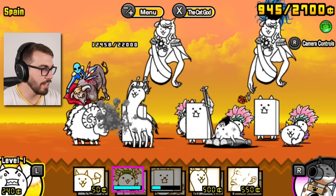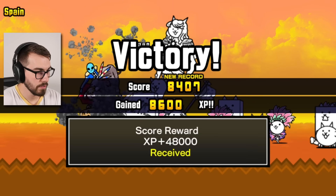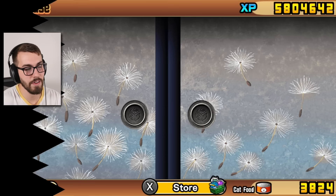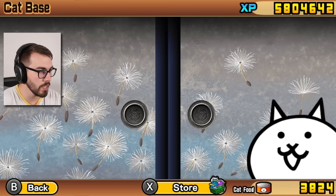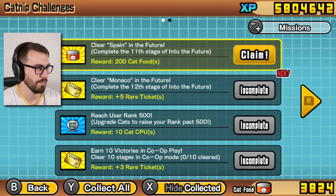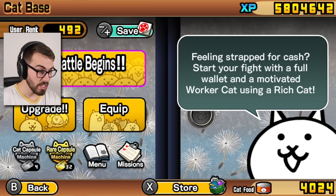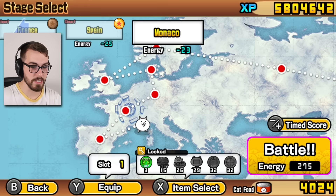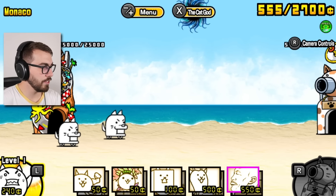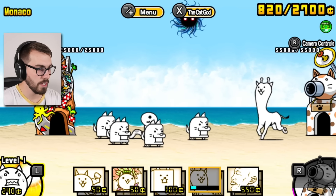Look at that alien matador over here on the base — gotta love it. I almost got the reward; it was 8,500 again. Come on, jeez louise. Monaco! I got a mission here — 200 cat food? I'll take it. Just chilling out with my cat food, man. I get so many rare tickets I feel like I don't need to spend cat food on them. Anyway, let's go — beautiful beach! Nice little alien over here on the base. Gotta love it. Let's go nice and fast.